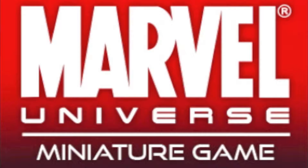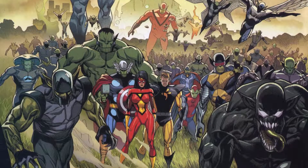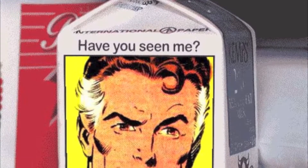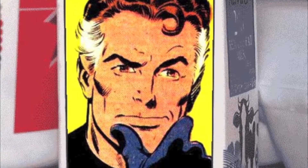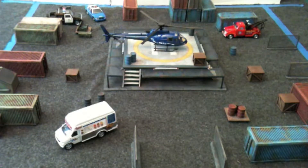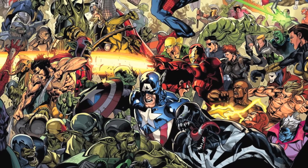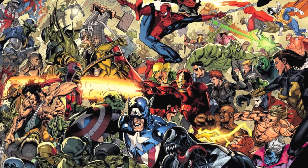Greetings true believers, this is DM Gashbad bringing you a special scenario for the Marvel Universe miniatures game. That dastardly race of shape-shifting aliens, the Skrulls, have invaded Earth yet again. Mr. Fantastic has gone missing, but before his disappearance, he sent out a message to all the heroes and villains of our planet. He has built an amazing machine that can detect the Skrulls, disguised as an old helicopter landing pad — but before it can be activated, it needs to be keyed by scanning non-Skrull DNA. So, defenders of Earth, move to the helipad. Stay until the scan is complete and keep everyone else off. You never know who could secretly be a Skrull. Excelsior!